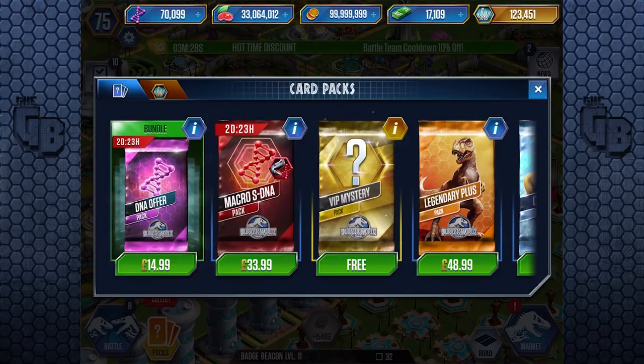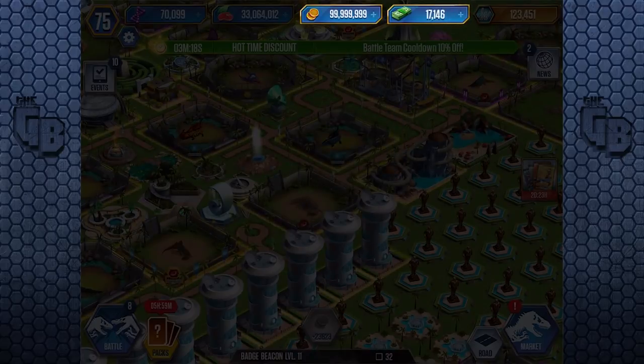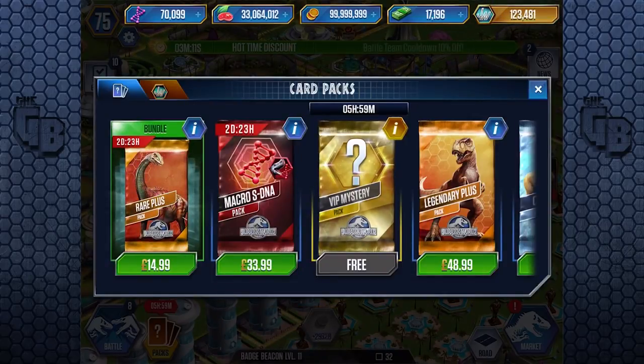Oh no — I almost just spent 50 quid! The packs keep moving and I nearly tapped one by accident. Thank god it asked me 'are you sure.' Anyway, we got some good bucks today — every day we get 300 bucks, so that's 33 pounds to spend on the Macro S-DNA.